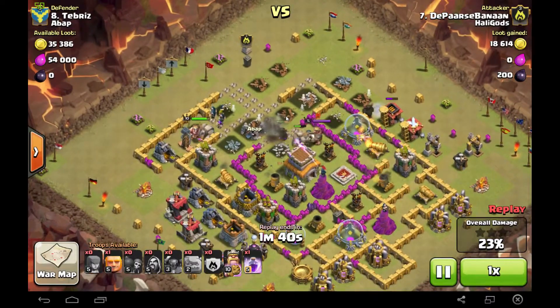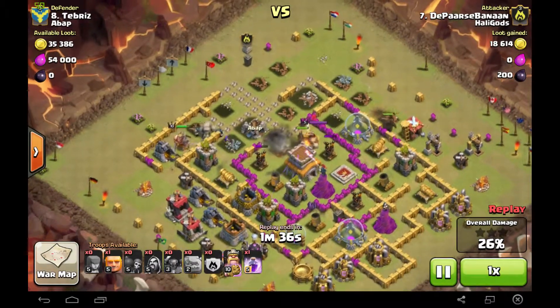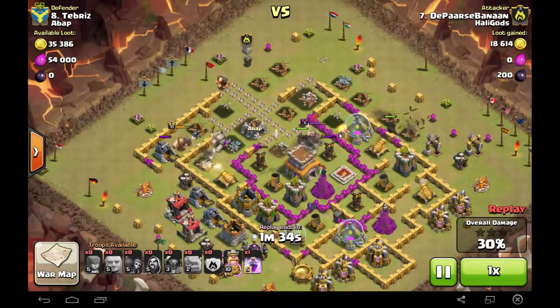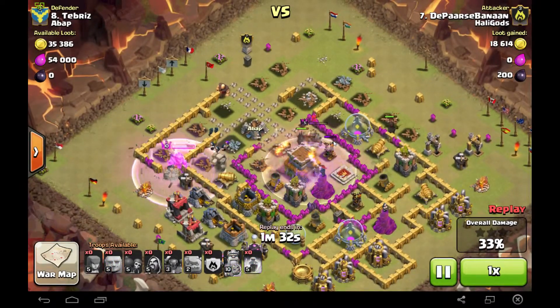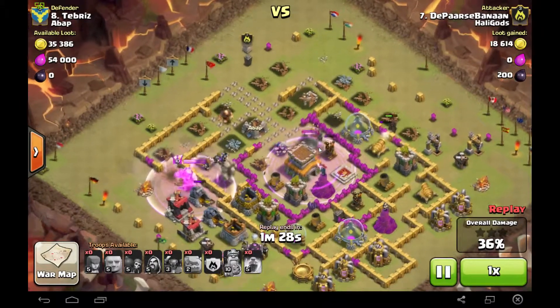Like an entire corner of his base just doesn't have any walls left — there are like maybe three to five walls. I put a rage spell in the center for my PEKKA to take down his TH.